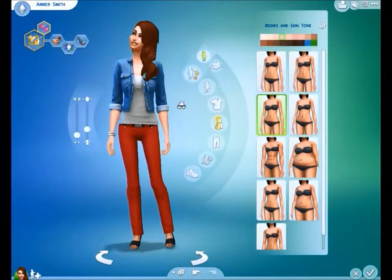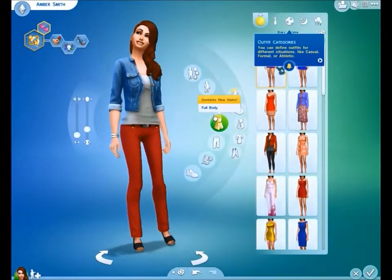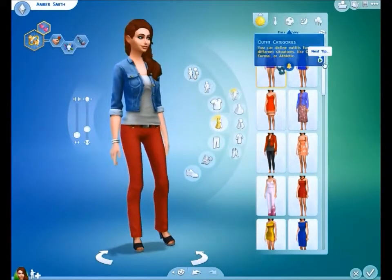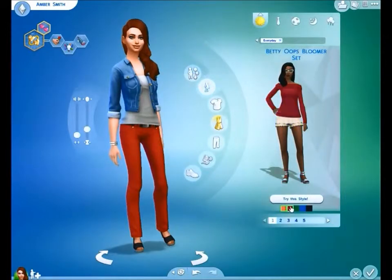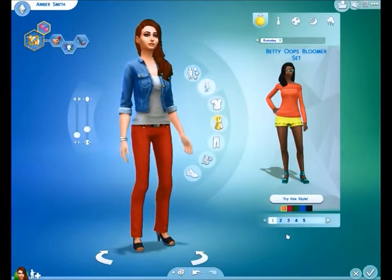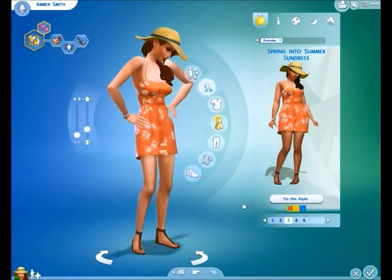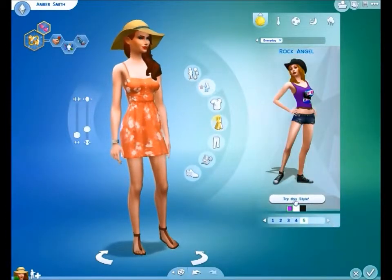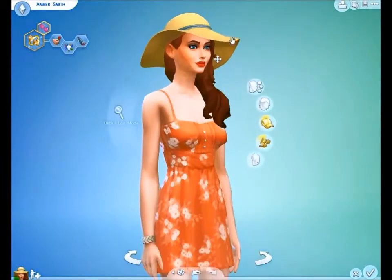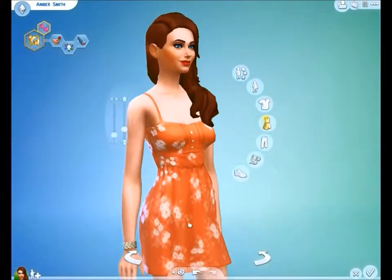So we're going to go through some outfits now. Obviously we can go on the custom outfits, which are already made outfits, and choose one of these for Amber. And we can even go on style looks, which means there are styles already made by the Sims company that we can just put straight onto Amber. But sometimes I might, sometimes I might not. So I'm going to go through some of these outfits. I'm not going to put one of those custom outfits on — I'm going to make one myself, because I like doing that.